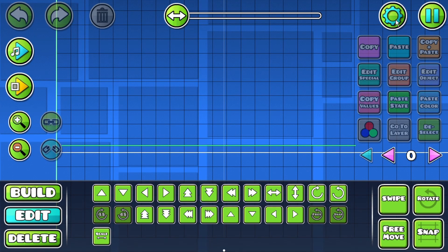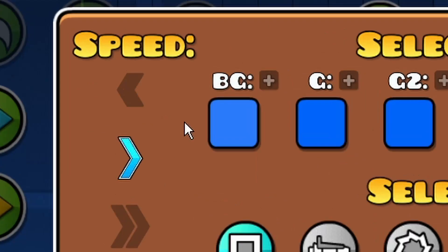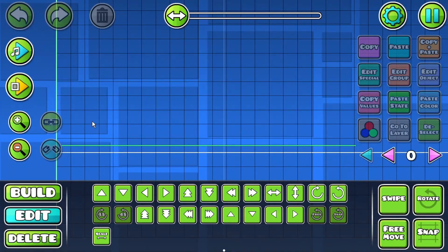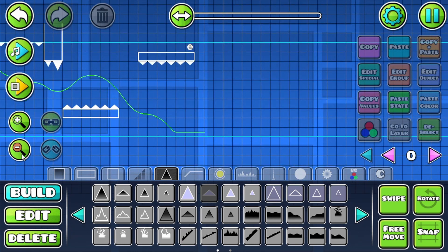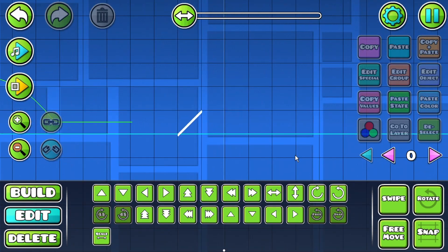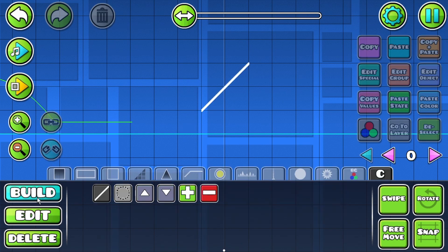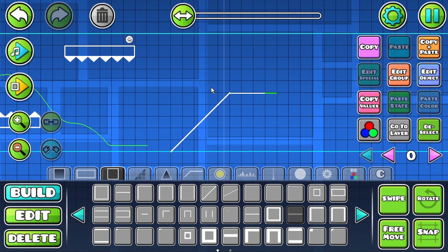After all, the level did have to be a minute long. Another cheat I utilized was keeping the level speed at half the normal speed, as that meant I had to place fewer objects if I wanted it to meet the length requirement. The first segment consisted of some simple box shapes, although I did use some slopes. In retrospect, I admit that this was very basic, but for the purposes of this short exercise, it wasn't a big deal.